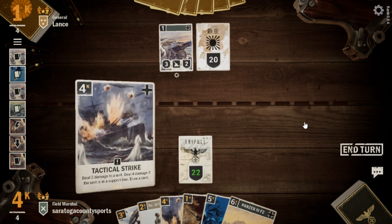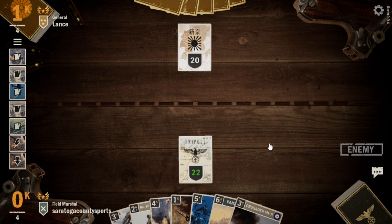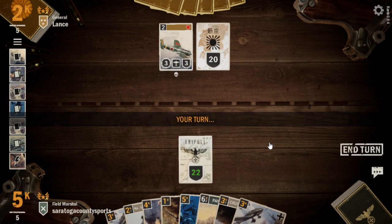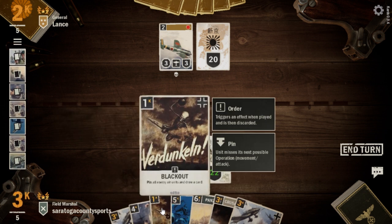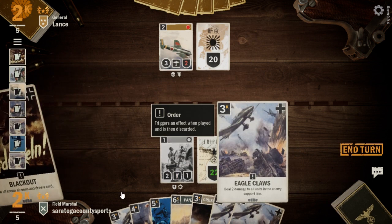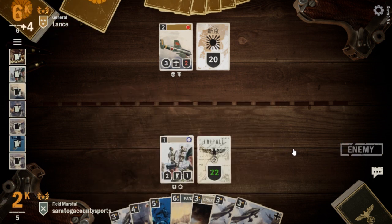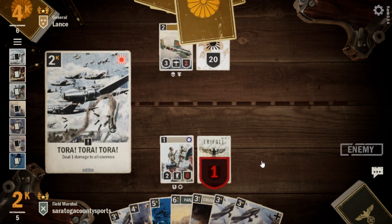Now we'll Tactical Strike and that takes care of another pretty big threat out of their deck. Hayabusa makes an appearance. I think we're going to go with our first Commando here, and then we'll go Blackout to pin that Hayabusa. We have all kinds of Eagle's Claws coming in just a little bit, and next turn we can play a Panzer IV. We're feeling pretty good right now — even if our Commando goes down — and they take it out with a Tora Tora Tora.